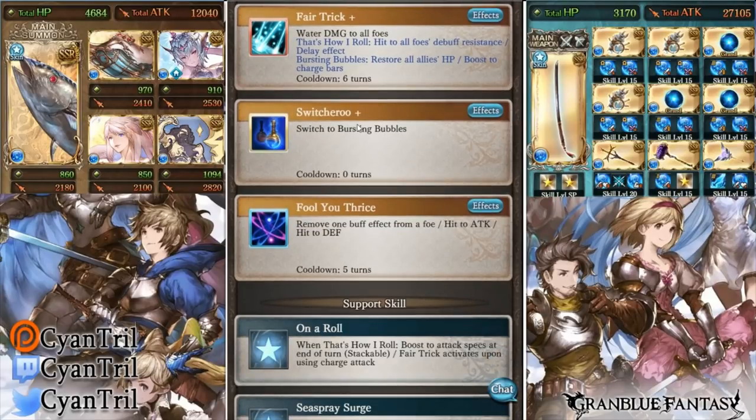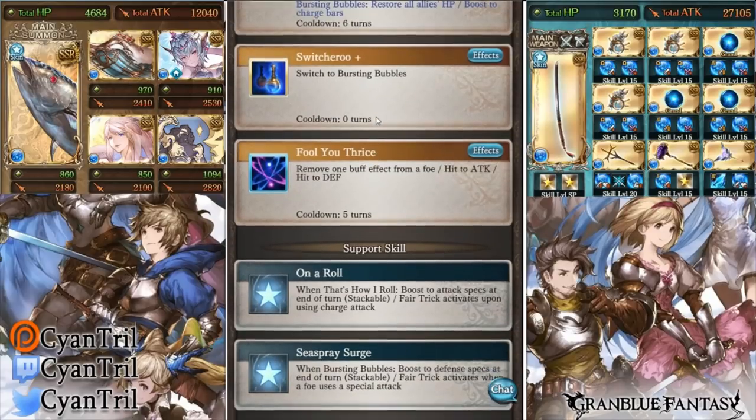Switcheroo does see a change — it actually goes to zero turns, just like Sturm's skill 2. So Switcheroo won't be activated on full auto; keep that in mind. Fool You Thrice is his skill 3 and it does not see any changes.